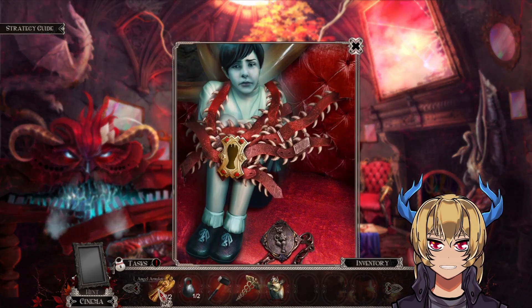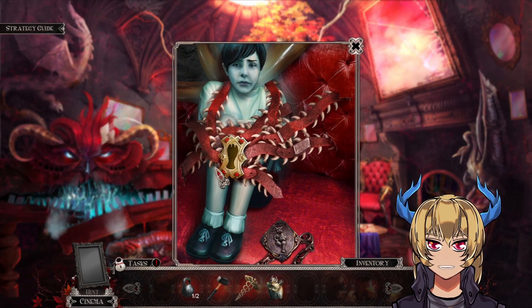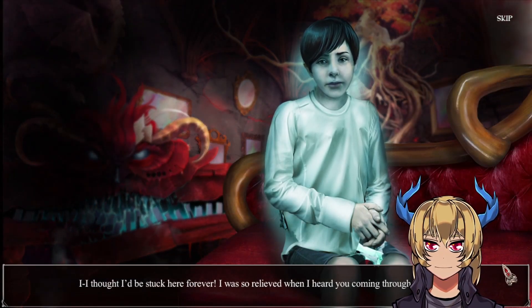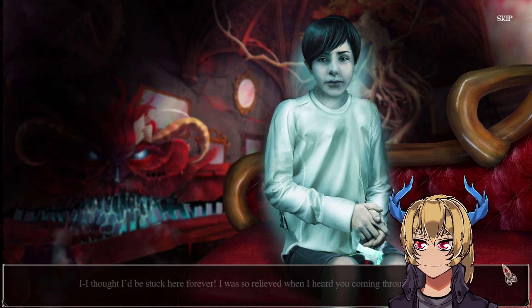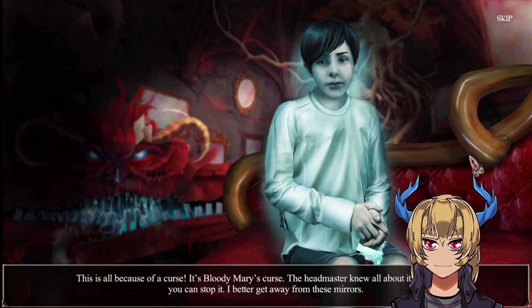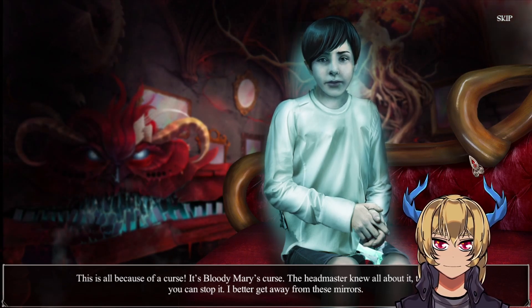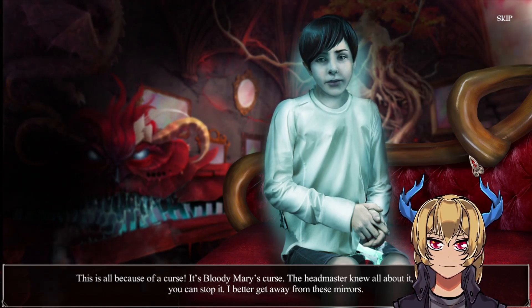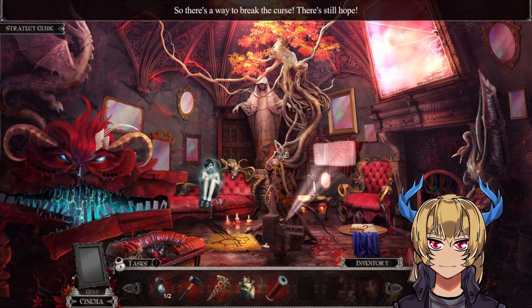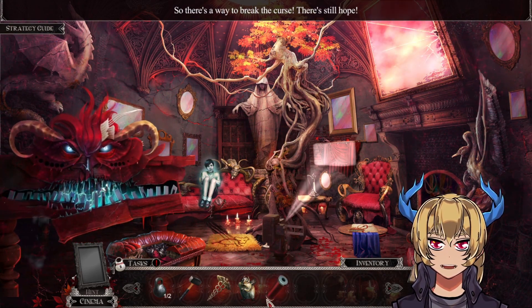Now let's get you out of here, Robin. 'I thought I'd be stuck here forever. I was so relieved when I heard you coming to the mirror. This is all because of a curse — it's Bloody Mary's curse. The headmaster knew all about it too. I hope you can stop it. I better get away from these mirrors.' So there's a way to break the curse — there's still hope.